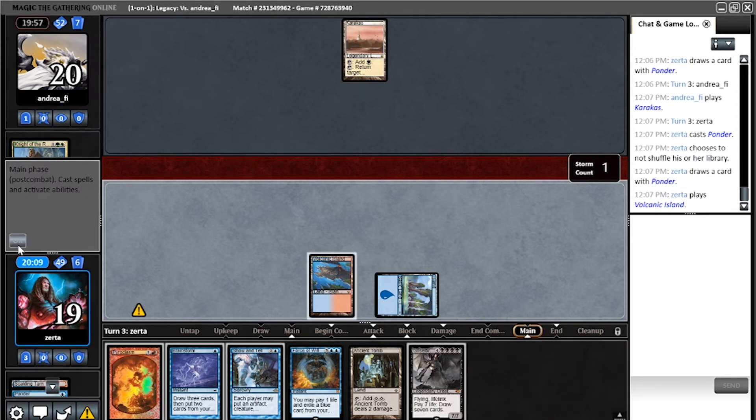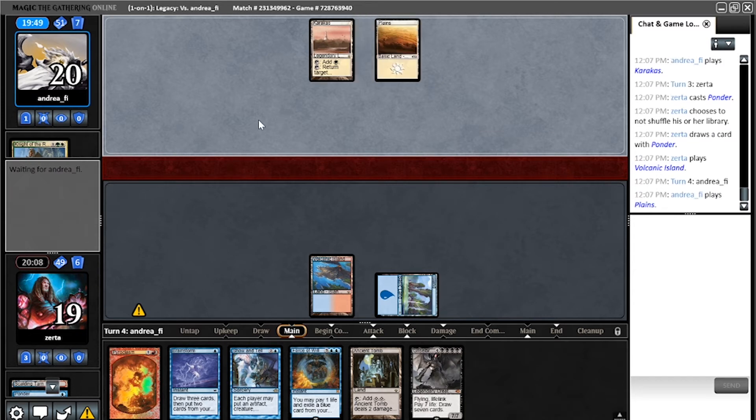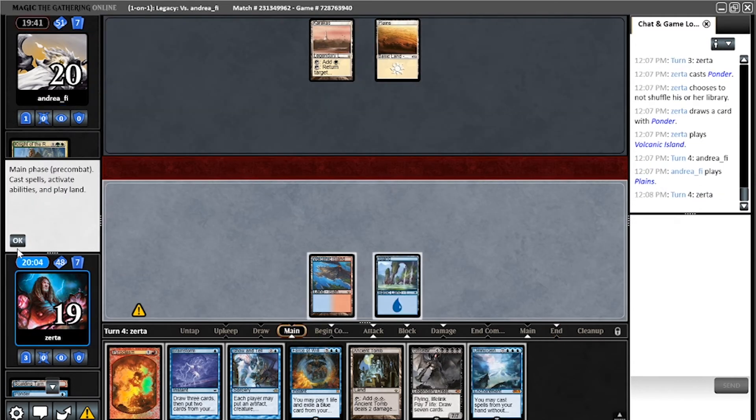I have Brainstorm shuffle — I'll even play the Volcanic Island in case they're also sandbagging a Wasteland. Here's the thing: you can't just keep a hand of disruption against a deck like this. If you're not putting a clock on us, we're going to see what you're doing and play around it slowly but surely.